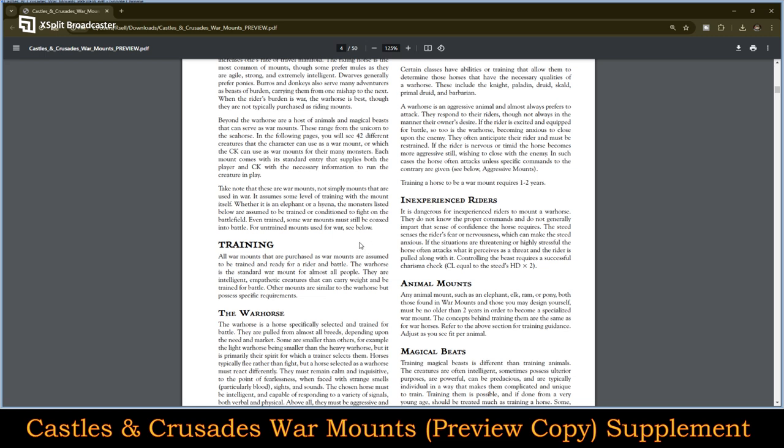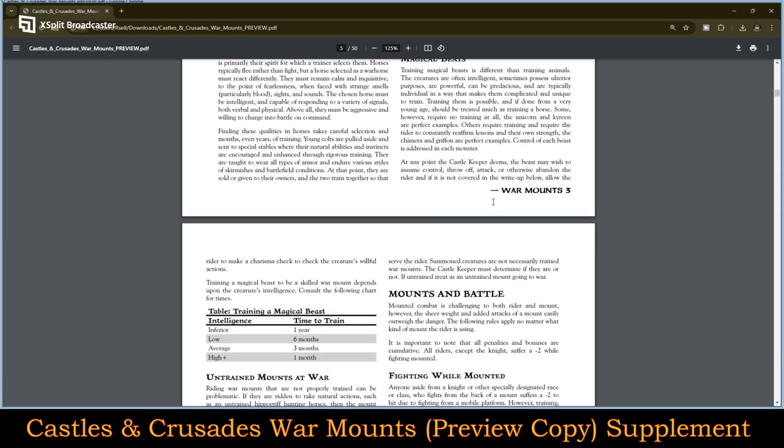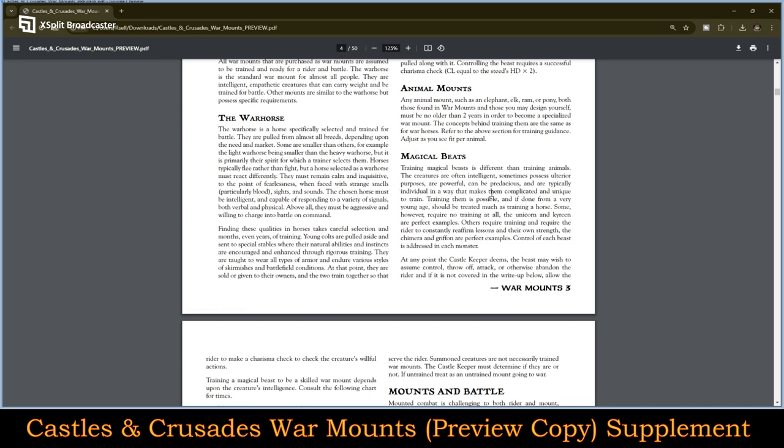There's a section on inexperienced riders — what is the impact of an inexperienced rider? Then animal mounts: any animal mount such as an elephant, elk, ram, or pony — both those found in War Mounds and those you may design yourself — must be no older than two years in order to become a specialized war mount. The concept behind training them is the same as the war horse; refer to the above section for training guidance. There's also magical beasts, and there are obviously going to be differences in their training.